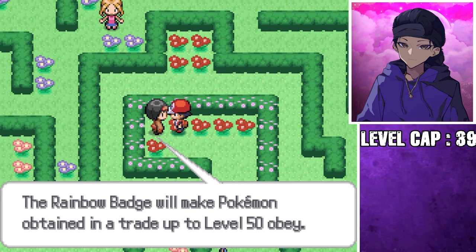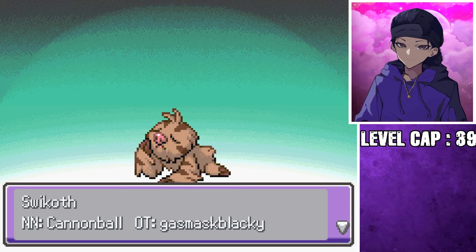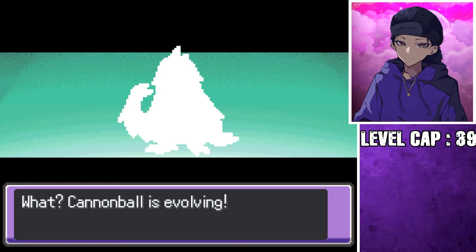With this gym badge comes another Wonder Trade with one of the best fusions I could have ever asked for. Oh wait, I can't unfuse it. But when they evolve — a Slaking Mamoswine — Cannibal's evolving. Oh my God. Sid, is that you? Cannibal evolves again — Killer Rob. Okay, and now Cannibal evolves again.